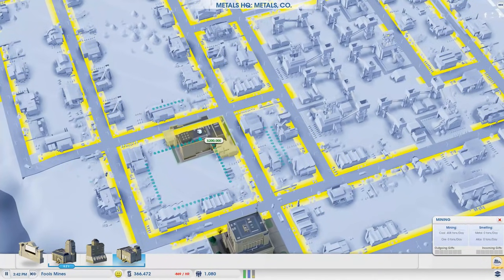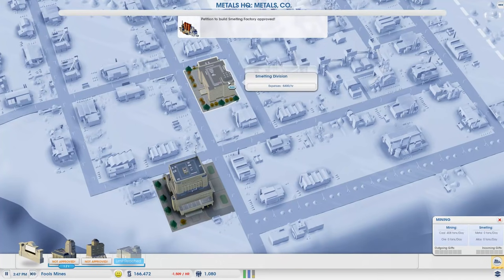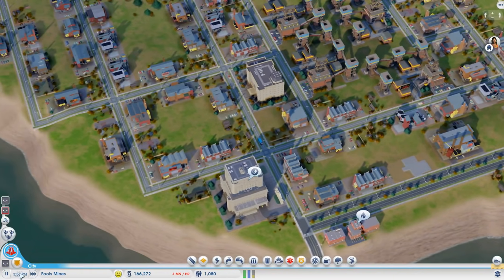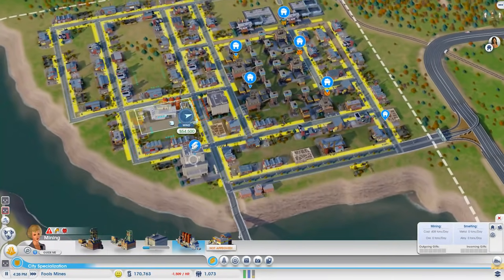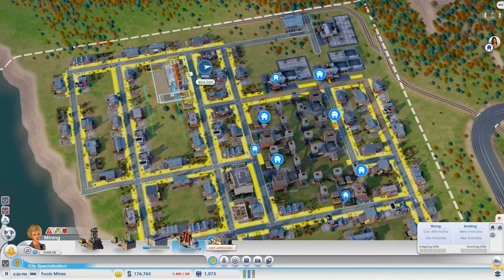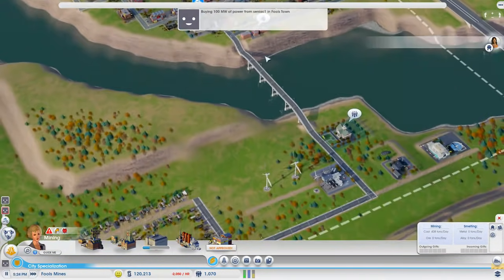The smelting division can pretty much be squeezed in anywhere. I'm thinking do I just drop it in a place like this? Yeah, because I'm not going to get too many big factories in that little area, so this will be wonderful. I'll drop a little sign there too. With that now in, I can go and build the smelting factory which is 54,000. I'm going to squeeze this in right here, and I can upgrade it and do stuff to it. Apparently we're now buying loads of power.